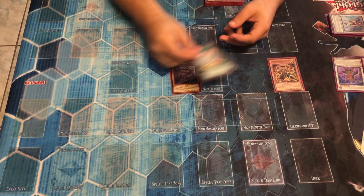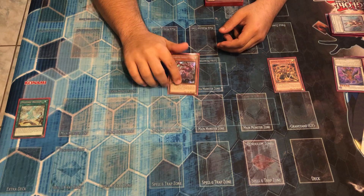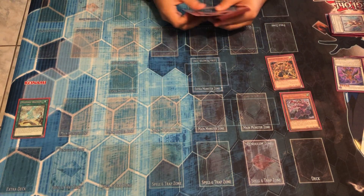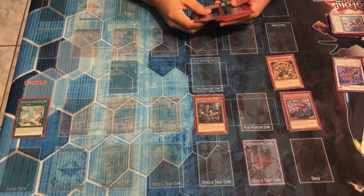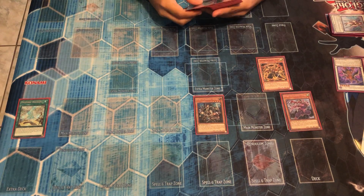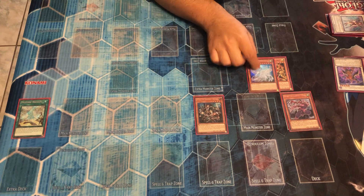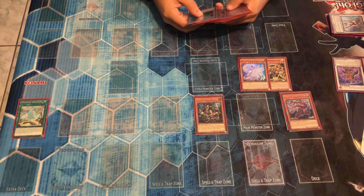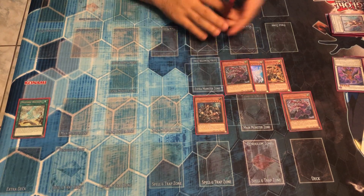So go into the field spell. Field spell you're gonna pop Fuma. Fuma's gonna go to the Graveyard. Fuma's effect is gonna activate to summon your Kizaru. Kizaru will search you a Six Samurai card. And then your Diagram is going to search you a True Draco or True King, so you're going to add this to your hand. He is going to add your Fuma to your hand.